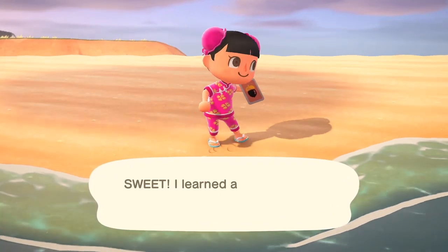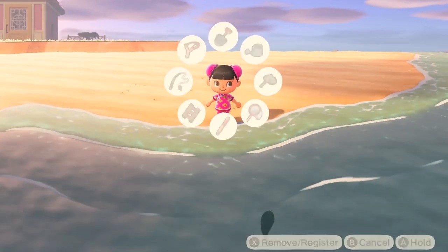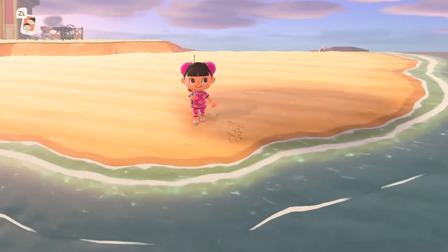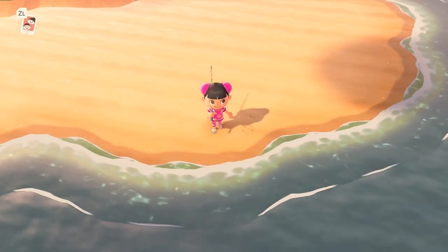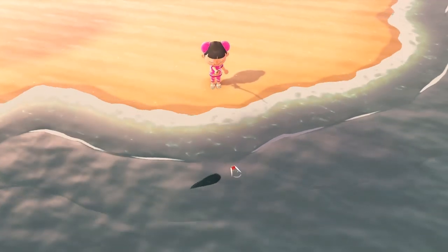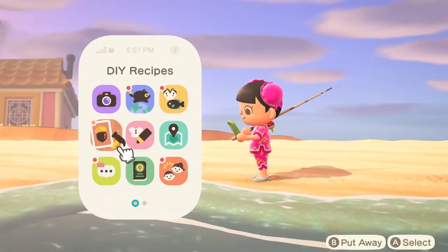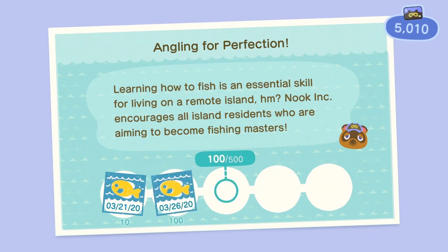I found a message in a bottle: 'Dearest whoever you are — I was on an aimless stroll when an idea for the most wonderful DIY recipe came to me on the breeze. I cannot keep this idea to myself, so I have placed it in this bottle. May it inspire you to action. Your muse, Ally. Butter churn.' Interesting! Let me try to get this fish — it looks pretty big, hopefully it's something cool. Fishing in this game is a little hard — I've been playing Pocket Camp for months and I'm so used to how the fish there are magnetically drawn to your pole. We got a fish I already have for the museum, but I got some Nook Miles too — 'Angling for Perfection' — I've fished a hundred fish!